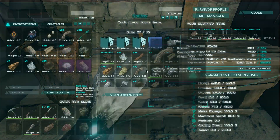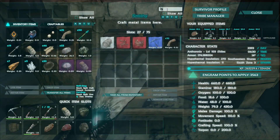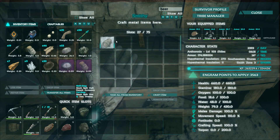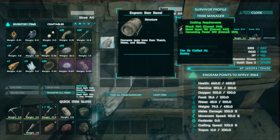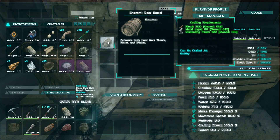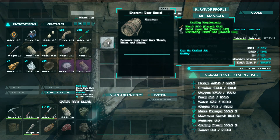We have all of the materials right here. Yak was kind enough to donate all of that, and he has a distillery currently out in the jungle, so we're gonna go out there. He has a couple kegs already there with beer fermenting. For the beer barrel, you need 500 wood, 80 metal ingots, and 100 cementing paste.